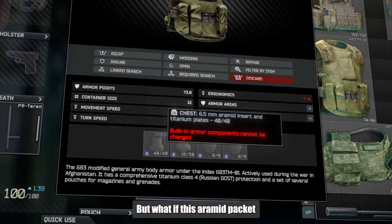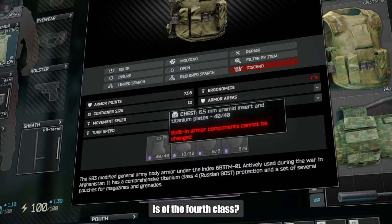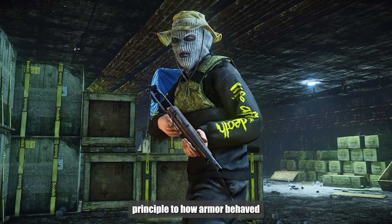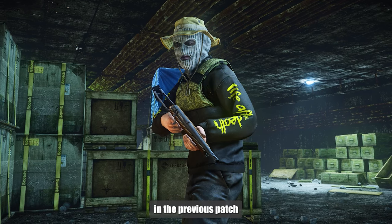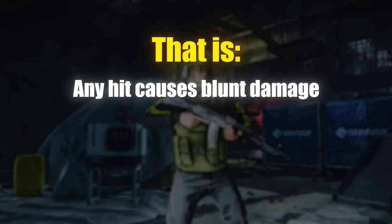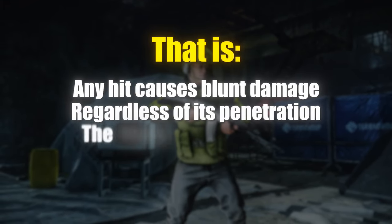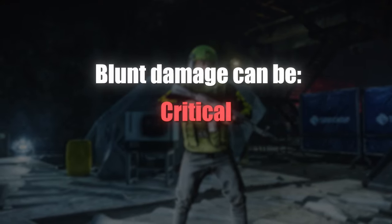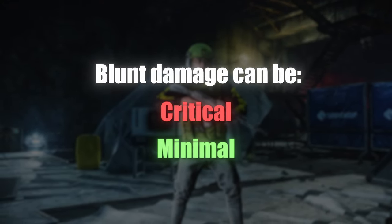But what if the armored packet is of the fourth class? Armored packets work on a very similar principle to how armor behaved in the previous patch. Any hit causes blunt damage regardless of its penetration — the higher the penetration, the higher the blunt damage. And besides, this blunt damage can be critical or minimal.